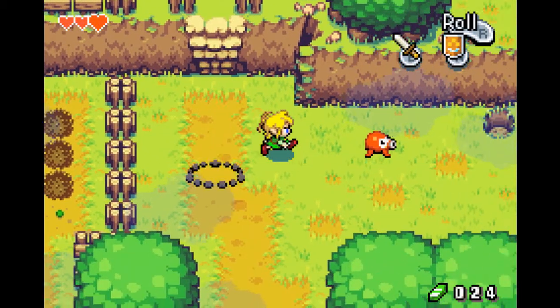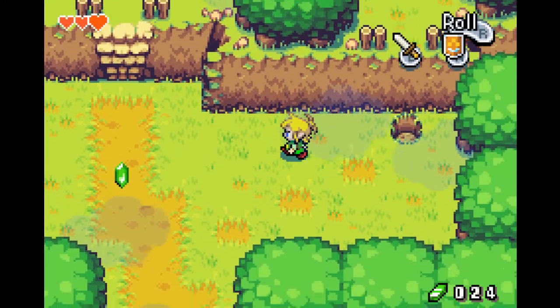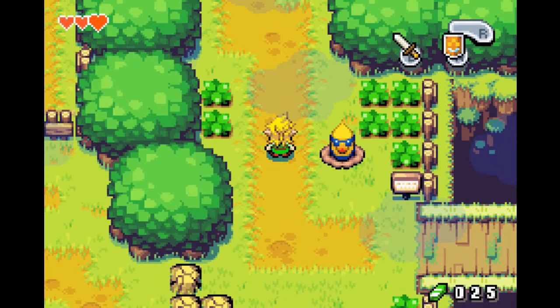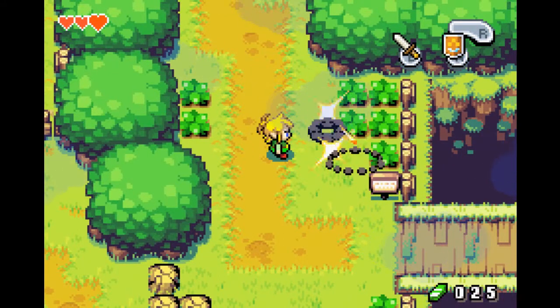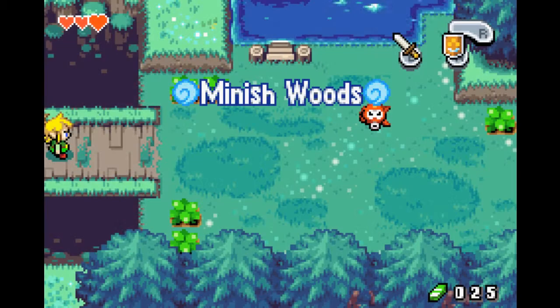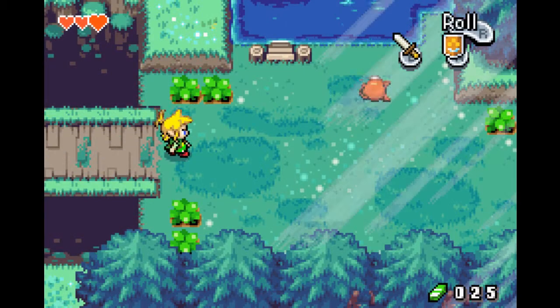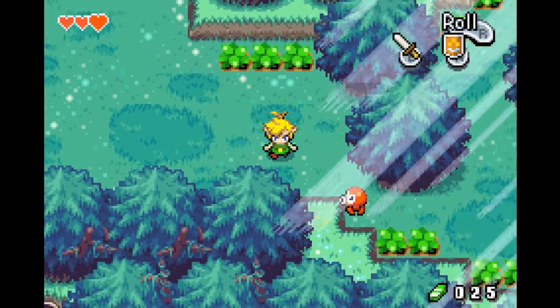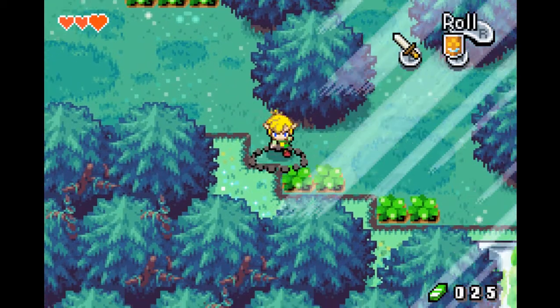In terms of money denominations, I don't know all the ones in this game. I know there's green, which is one; blue, which is five; I think yellow, which is ten in this game; and red is twenty. There are others that I can't remember at the moment, but that's because I haven't played this game in God knows how long. And welcome to Minish Woods, which is actually one of my favorite tracks in the game.